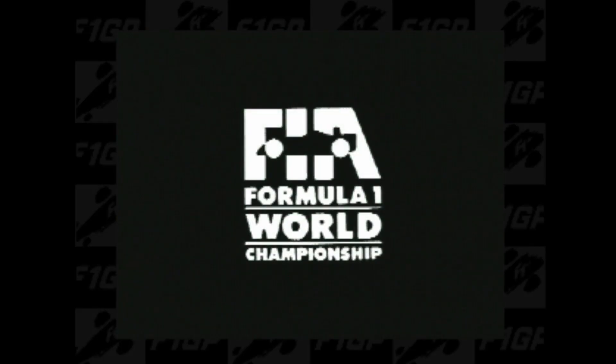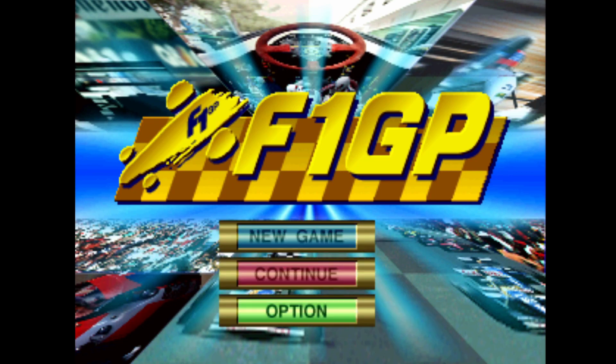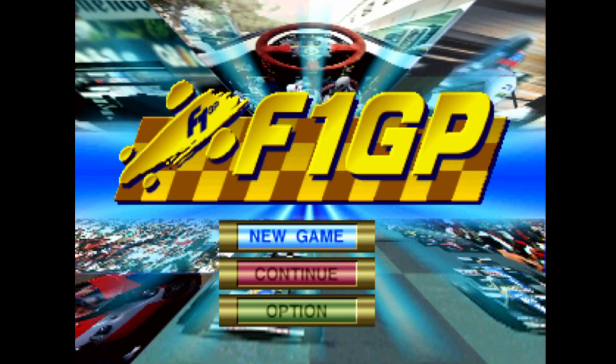This is Formula One World Championship. Now as you can see this is Formula One F1 GP — press the P button. So we've got new gaming options. Let's have a look at the options: we've got race mode, quick and full, auto brake on and off, trouble on and off. Okay, some basic options. Let's just go to new game.